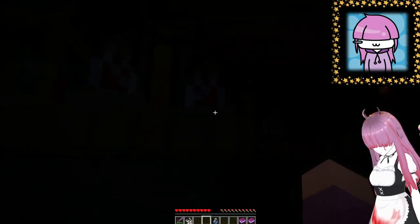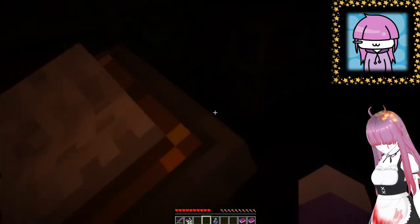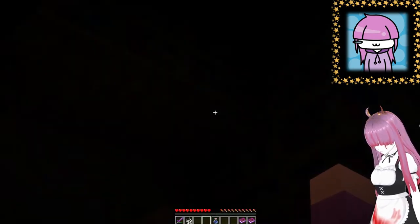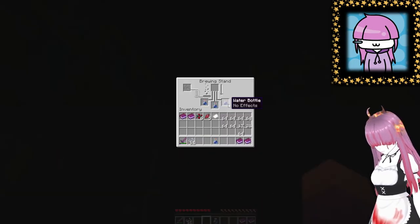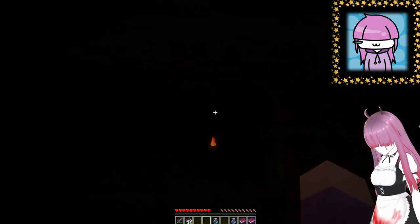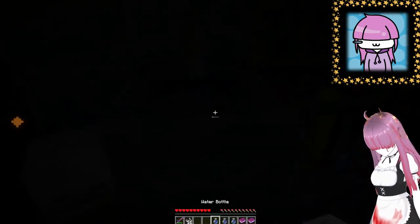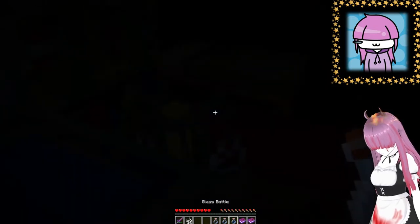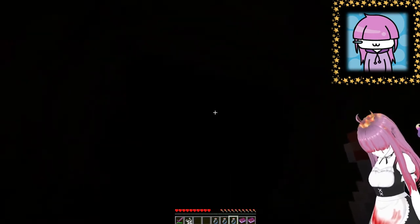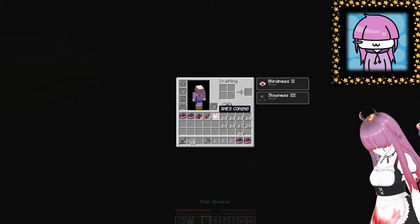So we got water bottles in some of these. I had zero idea — just watch back, I had no idea. So whoops. This one has one of them, and look in that one. I knew it was something to do with water but I didn't know 100%. So we go in there, and that opens this. Oh okay, we got the altar breaker.